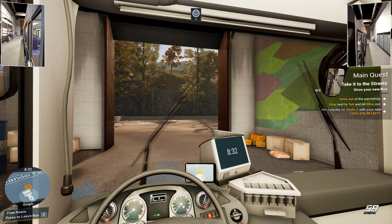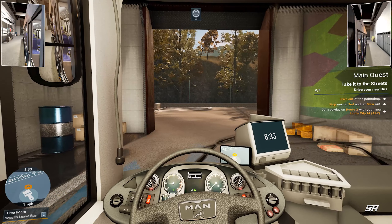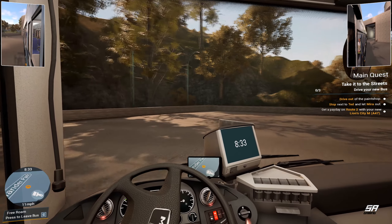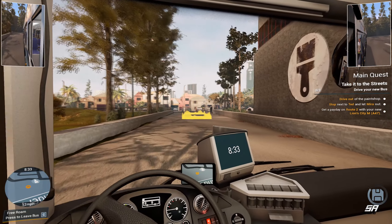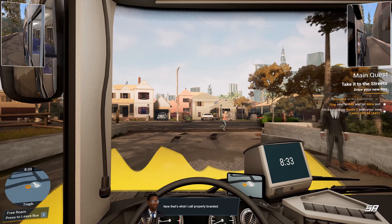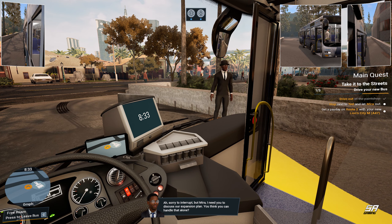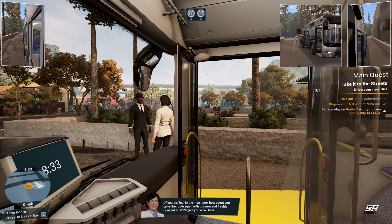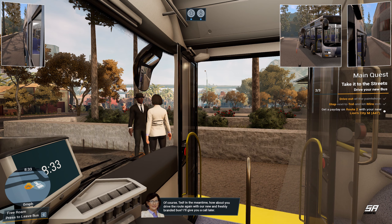We can see all the different colors — primary colors are changing. We've got 'Ride with Pride,' 'Angel Shores,' some funky patterns — that's pretty cool — and the skyline ones. Obviously some are locked. Let's stick with the Angel Shore skyline and apply it — only a thousand cents or euros or dollars or whatever. Cool, perfect! We've done all that, unlocked a couple more buses, and achieved the main quest: 'New and Shiny.' Let's drive out of the paint shop, stop next to Ted, let Mira out, and get a payday on route two with the new MAN Lion City.